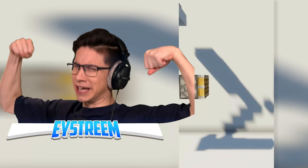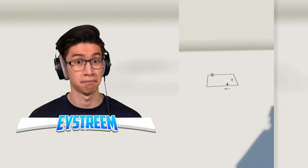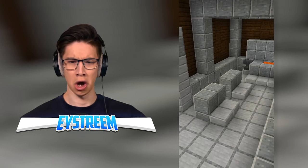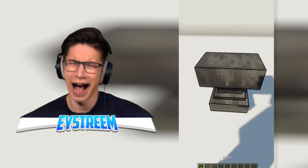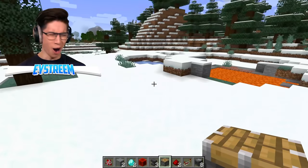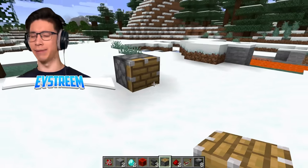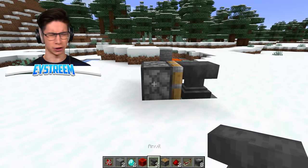Minecraft anvils have the same blast resistance as obsidian. In Java Edition, anvils can only be pushed while falling — you can't push them on the ground? An anvil usually survives about 25 uses. Woodland mansions have forge rooms with a damaged anvil. A falling anvil from three blocks or higher will destroy items below it. Renaming a spawn egg spawns the mob with that name. I am certain you can push anvils using a piston — I've done it many times before, surely.